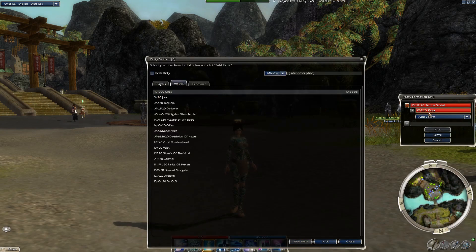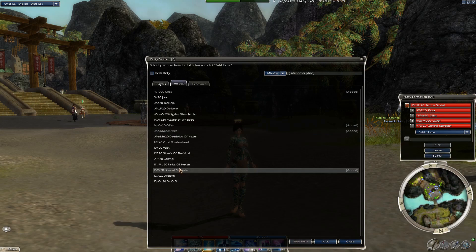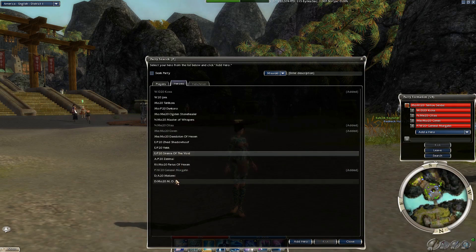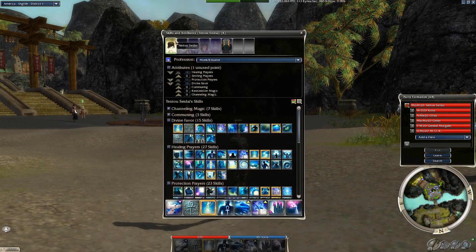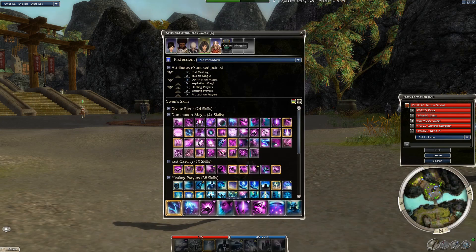Looking at my heroes: Koss is a warrior, there's dervish, necromancer, mesmer, paragon, ritualist, assassin, elementalist. Roughly half the professions are focused as physical attackers — assassin, paragon, dervish, warrior, and ranger. The other half are more focused as spellcasters — monk, mesmer, elementalist, necromancer, and ritualist. I'll go into each one in individual videos.